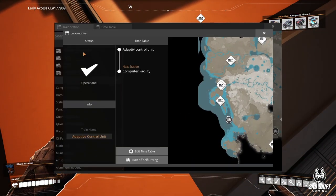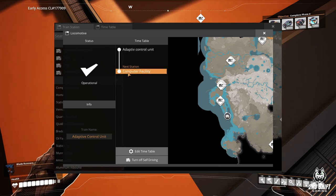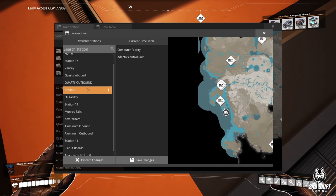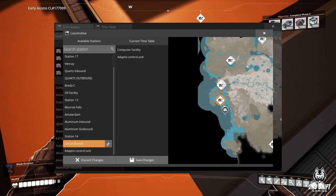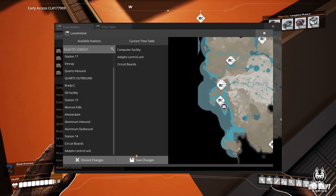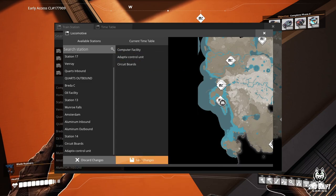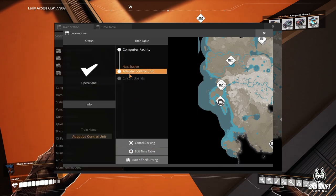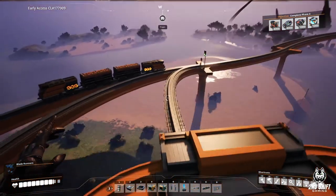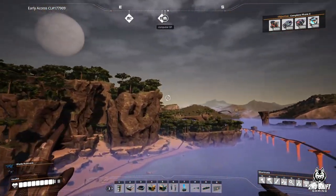Let's see - adaptive control unit train, the computer facility, circuit boards - yeah we want that. I've got my train network working finally, and I haven't had a crash yet, so that's good.